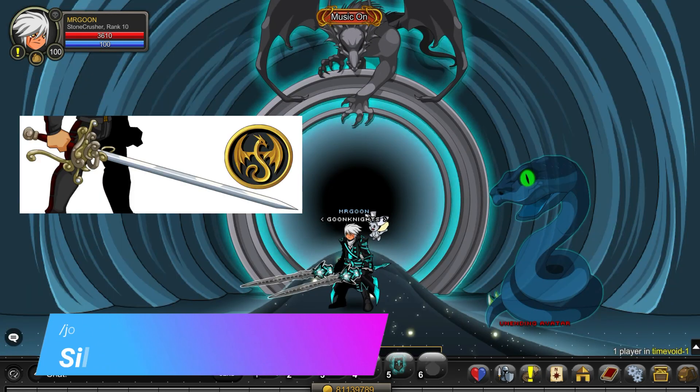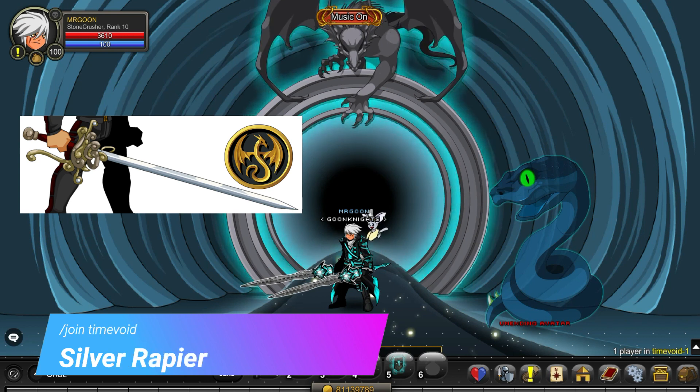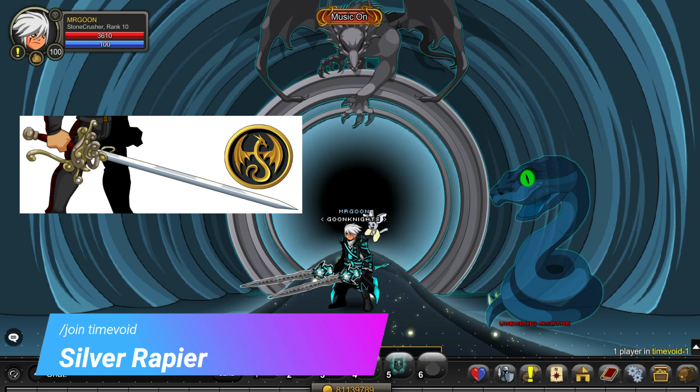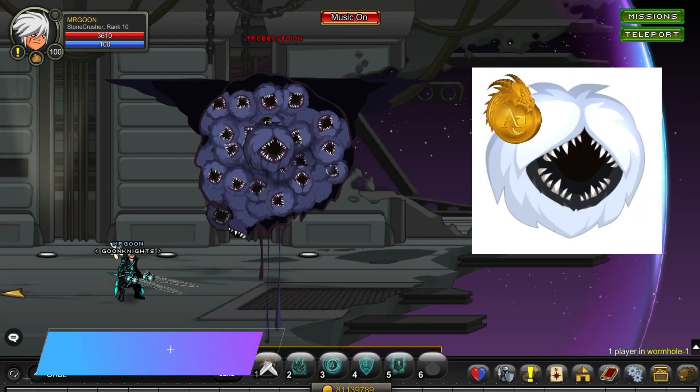This is the first member item in this list and it is the Silver Rapier from Join Time Void, dropped by the Avatar Snake thing at the top, which of course is the boss for this area so you will not miss that one.